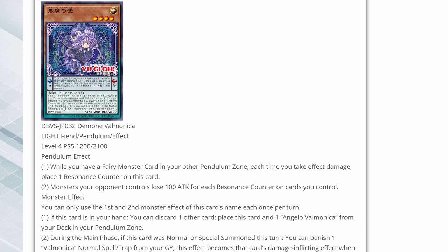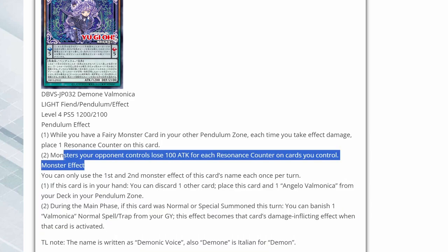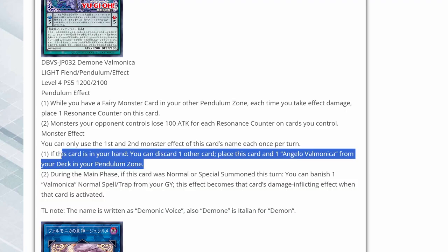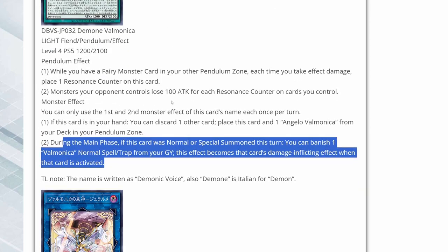So here we have Demon Vaimonica — the foil to Angelo Vaimonica. While you have a Fairy monster in your other Pendulum zone, each time you take effect damage, place one resonance counter on this card. So instead of gaining life points, you're going to be taking effect damage. Monsters your opponent controls lose 100 attack for each resonance counter on cards you control. If this card is in your hand, you can discard one other card and place this card and one Angelo Vaimonica from your deck in your Pendulum zone. During the main phase, if this card was normal or special summoned this turn, you can banish one Vaimonica normal spell trap from your grave — this effect becomes that card's damage inflicting effect when that card is activated.